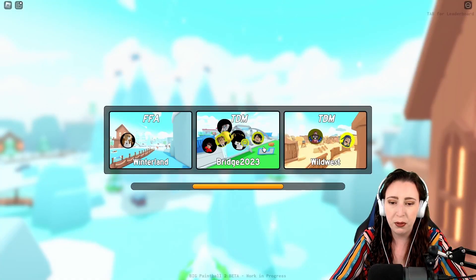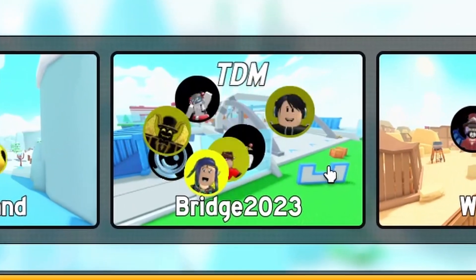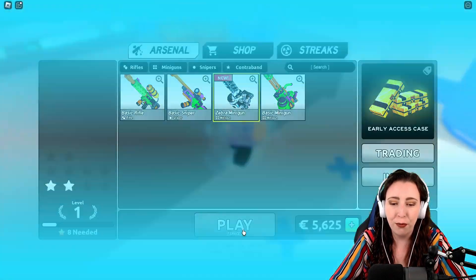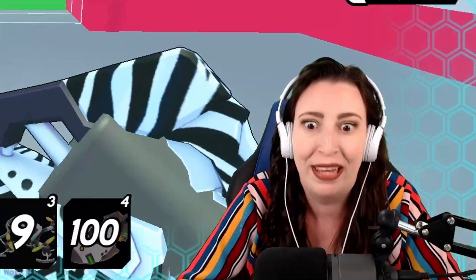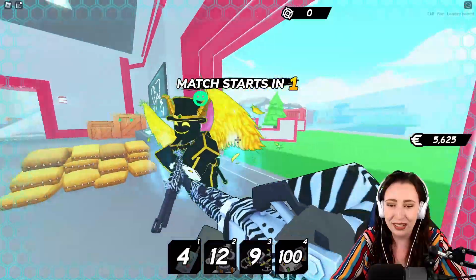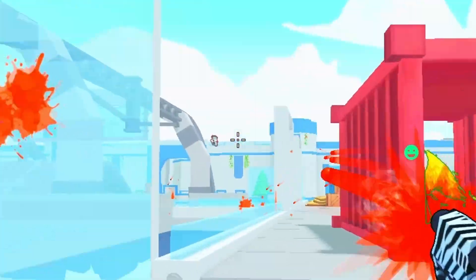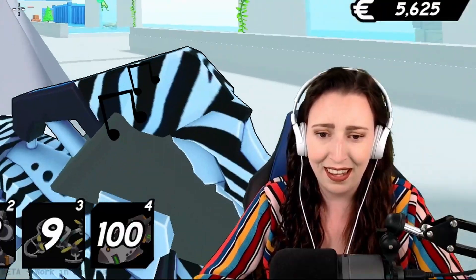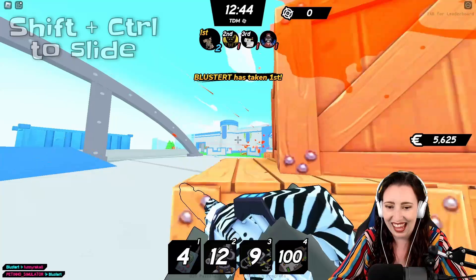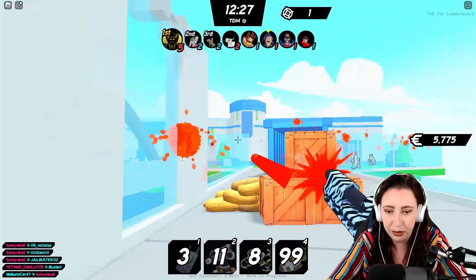I'm coming for you. The Wild West would probably be best for the minigun, but we're going team deathmatch on Bridge 2023, so I'm going to start with the minigun just to see what it does. Then I'll switch to the rifle because I actually want to win this round. I forgot you can crouch. What's the speed like? The speed's good, the range is pretty good. The only thing is it takes forever to get to the other side, but I can slide. I don't think this one has any really cool effects, unfortunately.